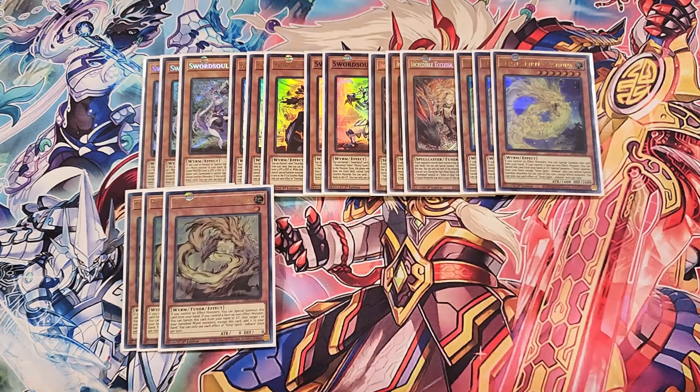We then play two copies of Vishuda. Vishuda is definitely a two-of; this card helps you bounce cards off the field and we just want two copies in this build. We then play a single copy of Shathana. Shathana is great in this deck as a one-of — just an additional Tenyi monster.